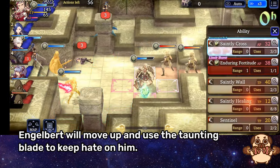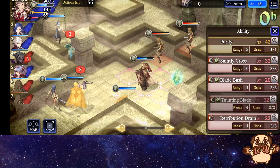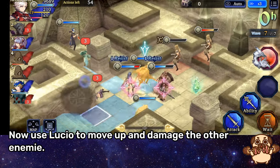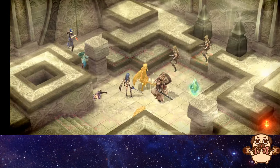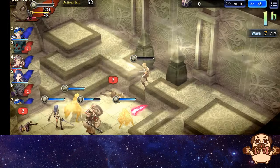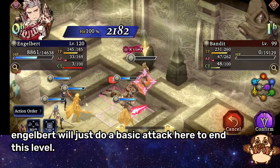Engelbert will move up and use the Taunting Blade to keep hate on him. Move Elena up and use Crystal Shine Bright to get the enemy down to 1 HP. Move Lucio up and damage the other enemy. Elsurel can now use Maiming Slash to hit both enemies. Locke is out of range so have him gain some AP. Engelbert will just do a basic attack here to end this level.